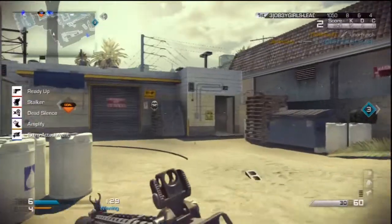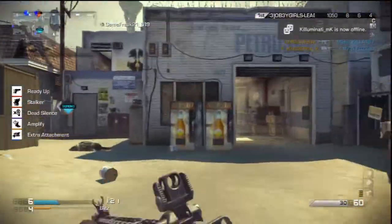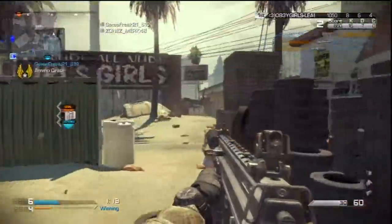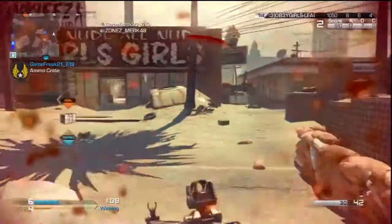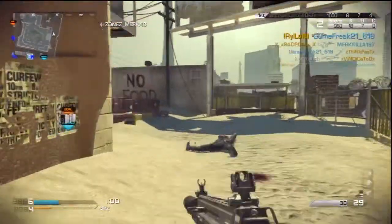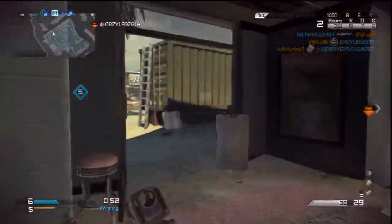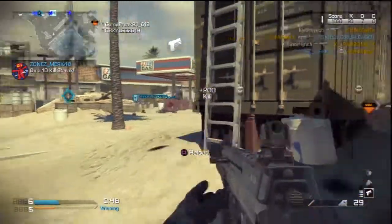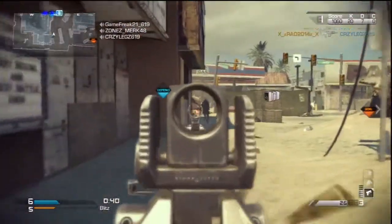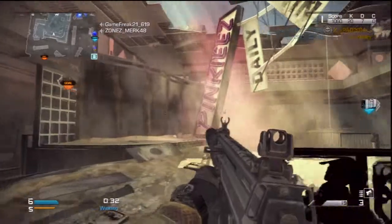I always use dead silence. I don't know how that guy got me — I'm pretty sure they brought commando back because that dude lunged at me from far as hell. Anyway, the second part of this video is a lot better because I get all my kills there. I got quite a bit here and I start my streak for the winning kill. I use my teammate right here — he takes one for me. I'm playing with my friends right now: Zones, Murt, his buddy Murt, Crazy Legs, and Fatal Ninja, who I met back in Black Ops 2.